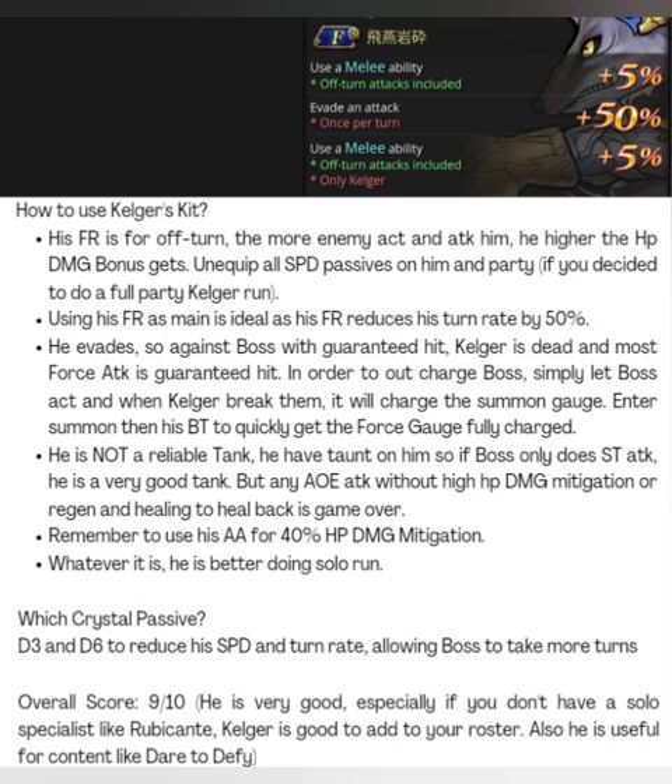In terms of overall score, I'm still giving him a very high score — he is a very good unit and a great solo character. In content like Dare to Defy with many runs and locked-out characters, Calgar can easily complete one run alone with minimal characters. He doesn't need his BT, making him a really good budget unit. Every new player or any player should at least get his FR. You don't have to chase his BT, but if you like his kit and the only wolf character in the game, why not? Personally, I'm not chasing his BT for GL — I have it in JP. Good luck with your pulls tomorrow and enjoy Calgar!